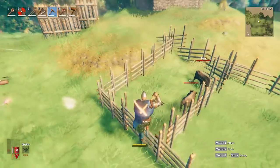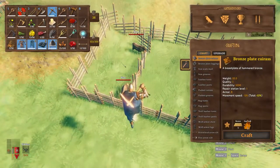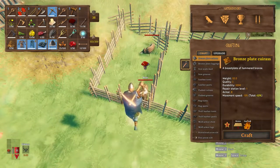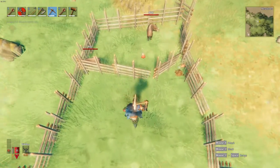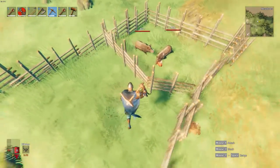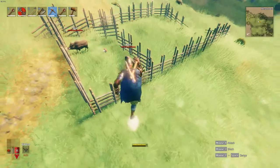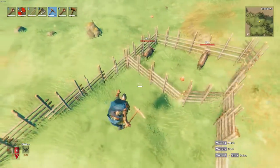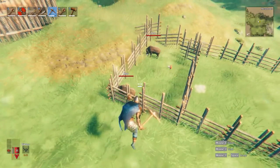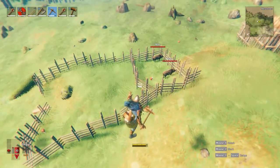Breeding in Valheim is a little complicated but not crazy. Using these boars as our example, we're going to throw mushrooms inside and they should wander over and eat them. When you have two of the same animal type near each other that eat a piece of food, you're going to get a baby animal. It usually takes a minute or two for them to pop it out, but if we wait long enough they will spawn us a little baby boar, which will grow up over time.